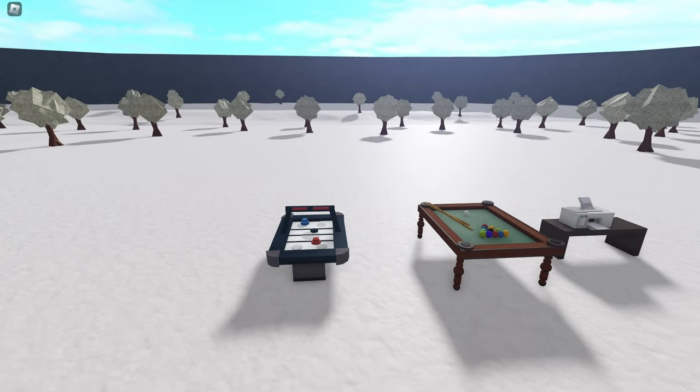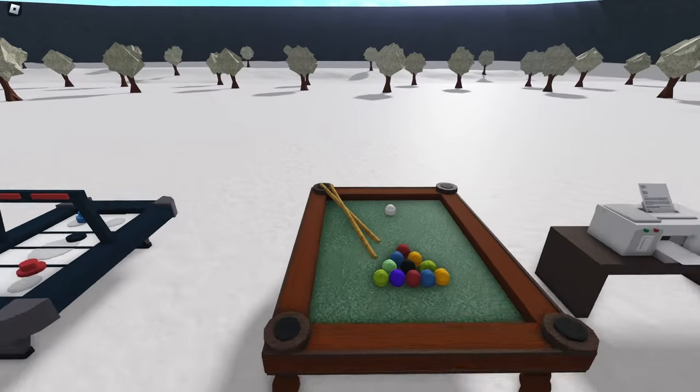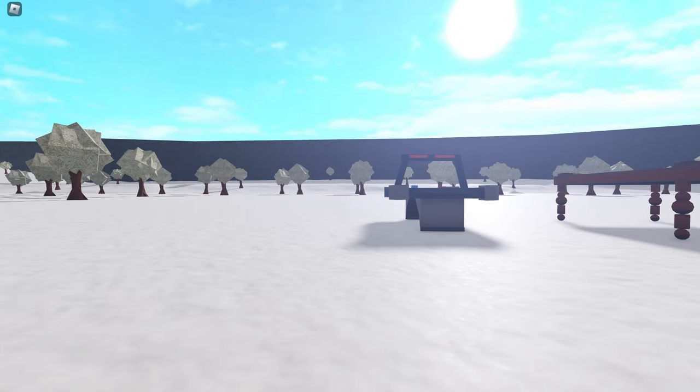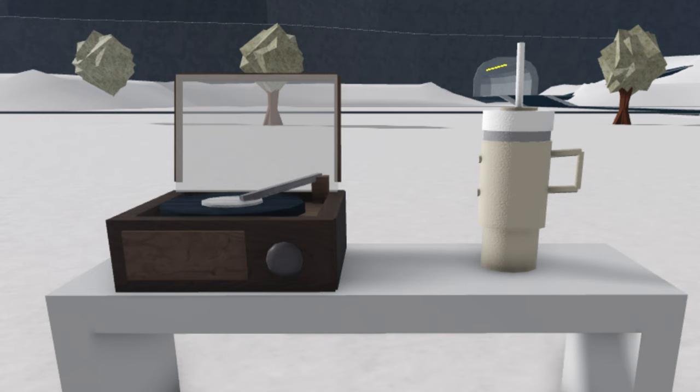For the build hacks, we've built a printer, an air hockey table, a snooker table, a vinyl player, and a Stanley Cup. I'm going to show you all how to build them - with me speaking over some and then a speed build with music over others - and I'll see which ones you prefer for the future. So let's get started.